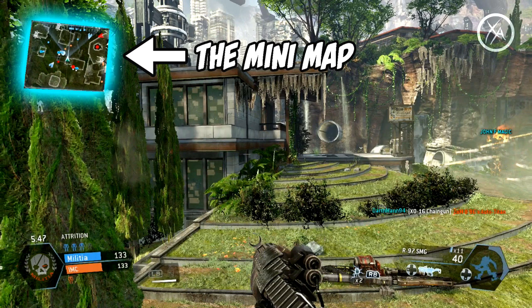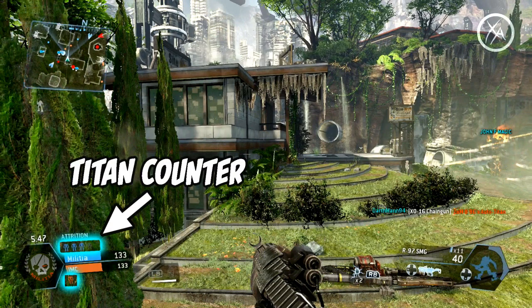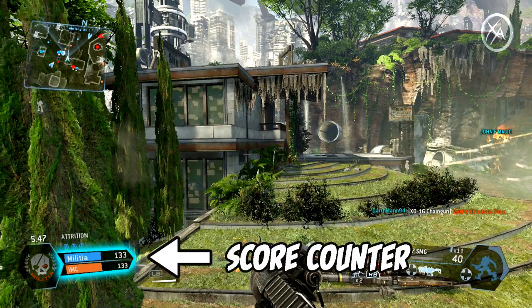Moving on, in the bottom left corner above the score we have the titan counter, which shows how many titans are active on the map at any given time for each team. On the top you have how many titans are active on your team, and on the bottom how many titans are active on the enemy team — obviously really important because it can change how you approach certain situations. Right in between the titan counter we have the score counter, and your team is always displayed on top whether you're losing or not, with the enemy team on the bottom.